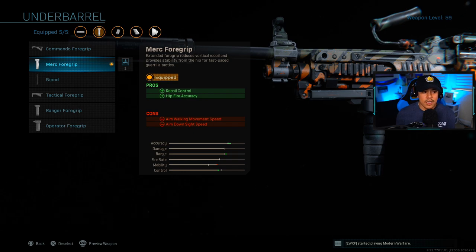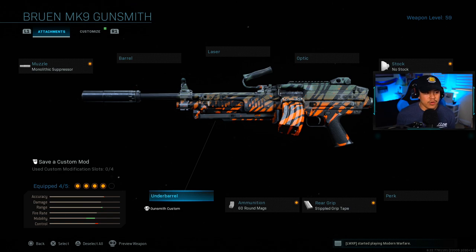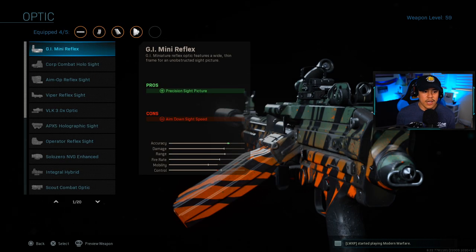This is an optional attachment. It's going to give us more recoil control from distance and better hip fire accuracy up close. The secret boost that this attachment gives you is more movement speed, and that's mainly the reason why I'm running the Merc 4 grip. If you don't want to run it, you can easily remove the underbarrel and put on a laser like the tac laser, or you can put on an optic — but beware, this will make your aim down sight speed just a tad bit slower.